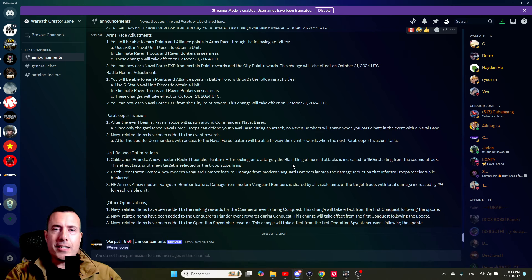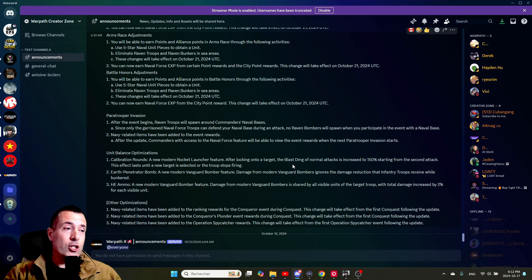Now for the vanguard bomber — great news. I have a vanguard bomber and I like it quite a lot. It's not the most popular bomber, but maybe it will be after this optimization. The first feature is called Earth Penetrator Bomb. Damage from modern vanguard bombers ignores the damage reduction that infantry troops receive while bunkered. It doesn't matter if the infantry is in bunker mode — you will inflict the same damage regardless, ignoring that protection.